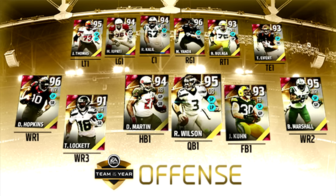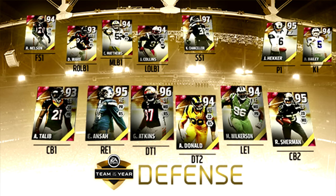Let's go ahead and get to the defensive side of the ball. We got Reggie Nelson, DeMarcus Ware — who had a very, very good year — Clay Matthews, Jamie Collins, Cam Chancellor at 97 overall, which I think is the highest overall card amongst everything here. We got Aqib Talib, Ezekiel Ansah, Geno Atkins with yet another card, Aaron Donald wearing those cool all-yellow Rams jerseys, Muhammad Wilkerson, and Richard Sherman. Also, we do have the punter and kicker here — Johnny Hecker and Dan Bailey.